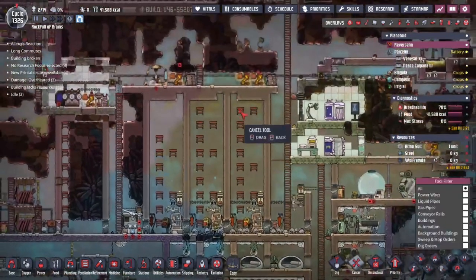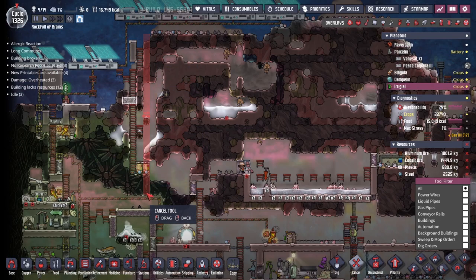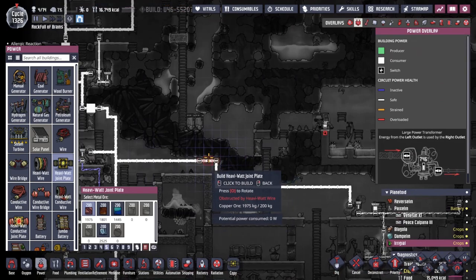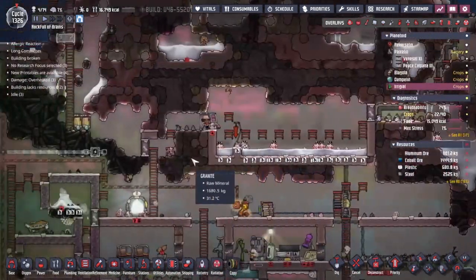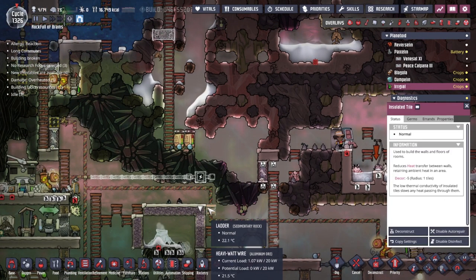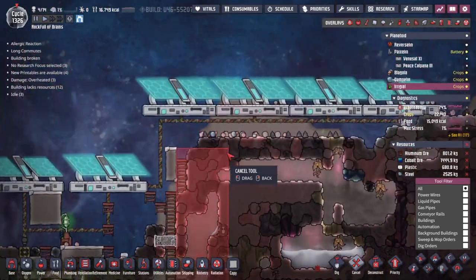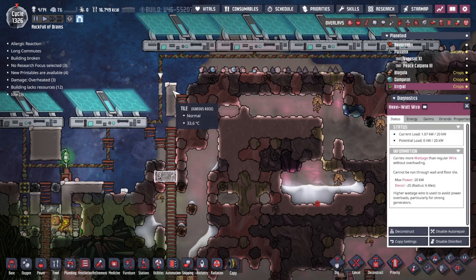It's a five-width tile and we need a 20-block height. We've got 23 blocks of height available, so we can do that. We're going to put in a small heavy-watt power system right here - we'll grab the aluminium and pull it across that way. That gives us a floor to work from. Let's grab some granite for a five-by-20 layout going up here.